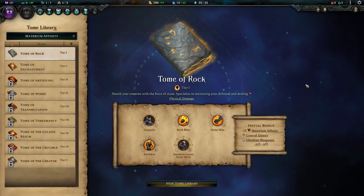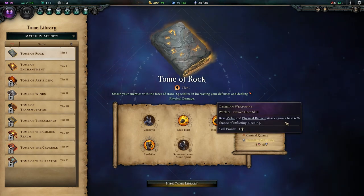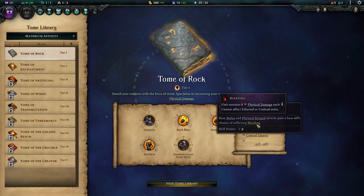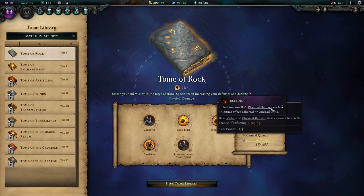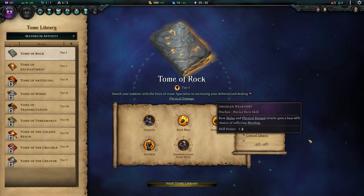Let's get started with the Tome of Rock. First of all, the hero skill Obsidian Weaponry is pretty weak. It has a 60% chance of inflicting bleeding, which is probably the worst damage over time we have access to. Physical damage is very easily resisted by lots of enemies and defence only stacks higher as you get later into the game.